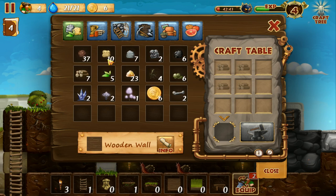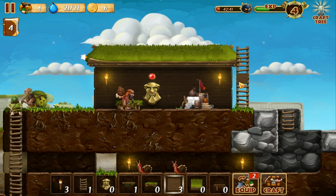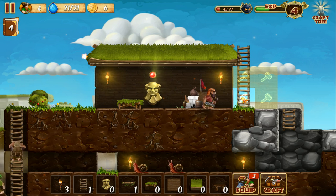Wooden wall — okay, we need a lot of wood for that: one, two, three, four. We get three walls. Now we can place those wherever we want to place them. Isn't that neat?